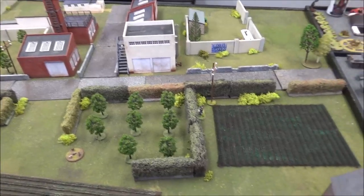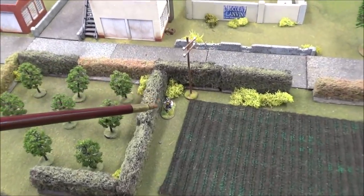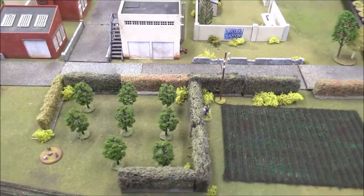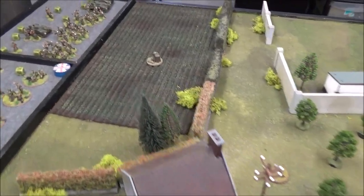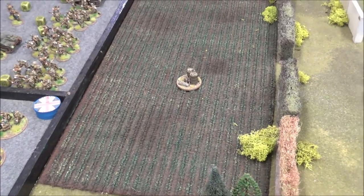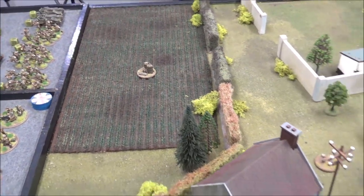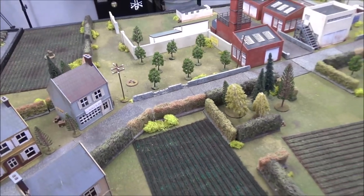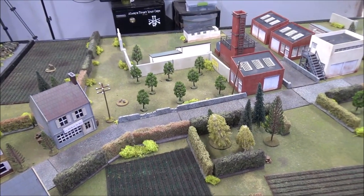You roll a D6 — on a one, you find nothing; on a two, three, or four, you get one point worth of plans; on a five or six, you get two points. You can do that every turn, and you can have as many squads searching as you like. Of course, searching means they're not shooting or moving. We also have secondary objectives: a downed RAF pilot worth two points, and some buried machine parts also worth two points.